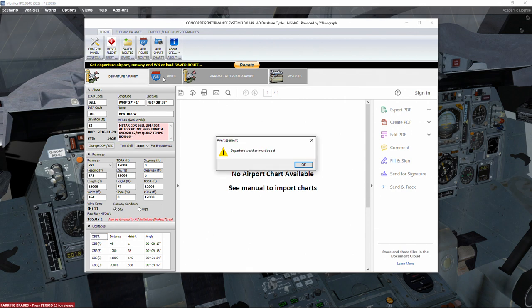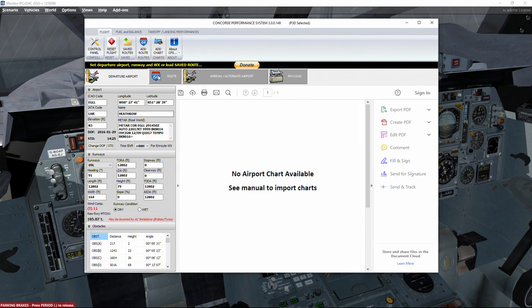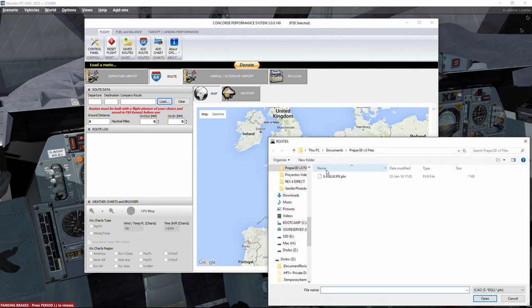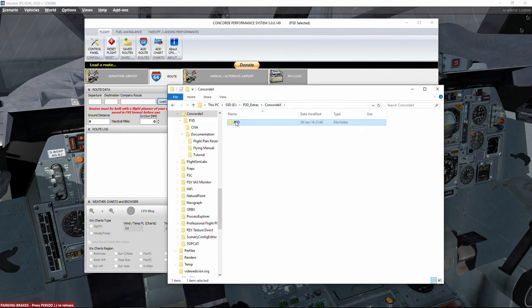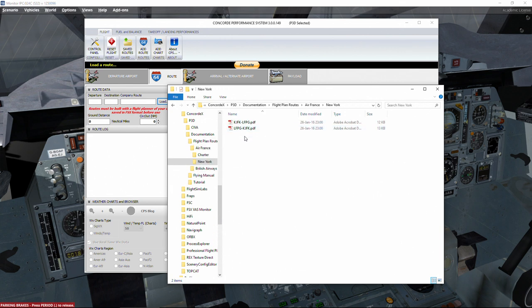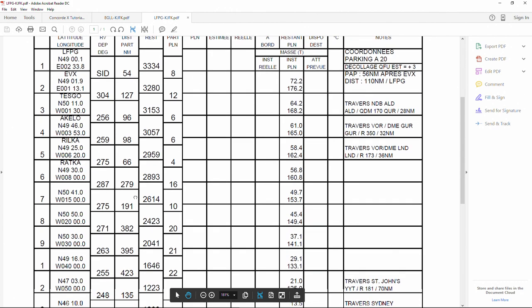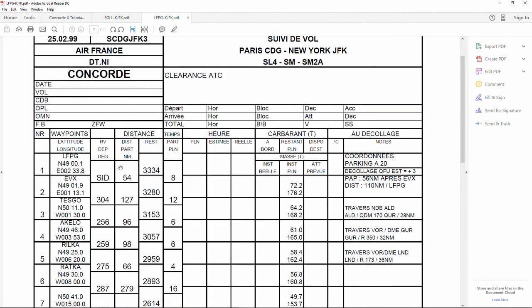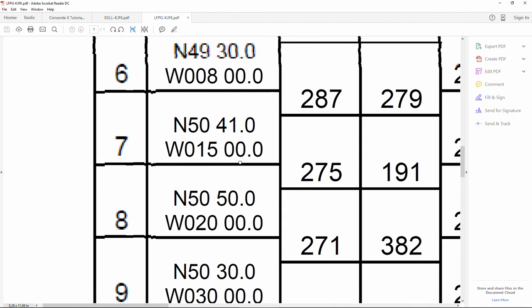Now we need to load the route. I already have this route ready. If you recall the Concordex simulator documentation, it included flight plan routes — for example the New York route. Concorde uses some standard intersections and navigational aids but most of the time it uses only coordinates.